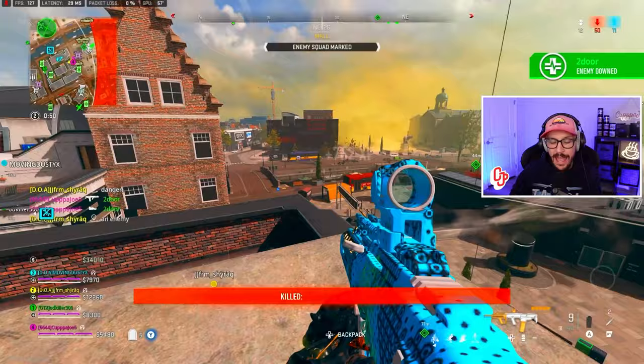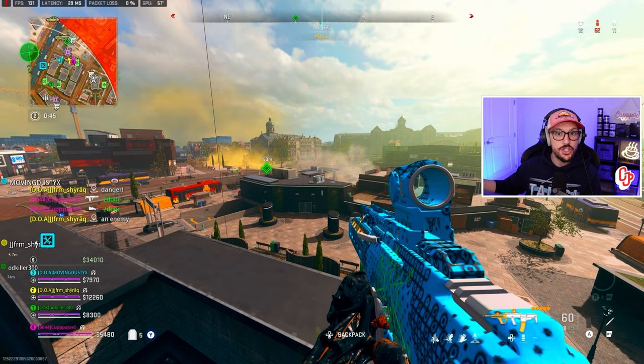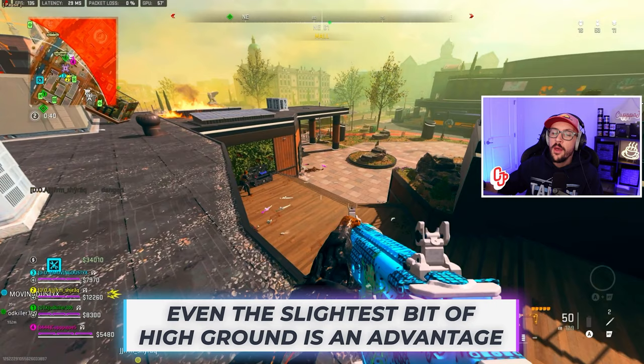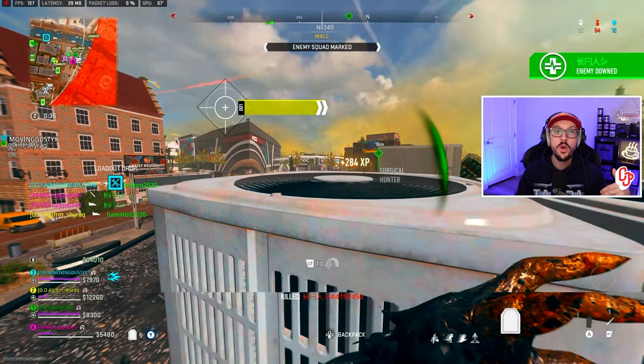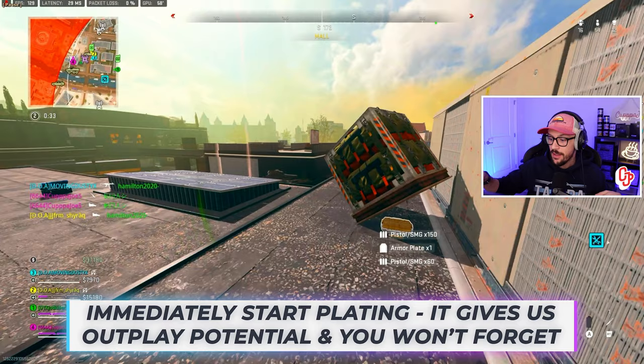I'm a little unsure about pushing mall, but at some point you've got to make a decision. I hear a bunch of shooting so let's go push. How do we push? We get high ground — even this slight bit of high ground gives enough cover and puts me in a really good position. We get that kill. Now go through your checklist after a kill: look at the mini-map. Nobody nearby, so we immediately start plating. Use plating to outplay enemies because it increases movement speed. First thing after a kill — plate up — then go back in.